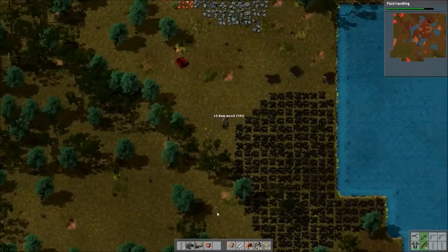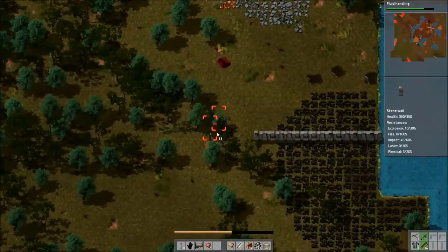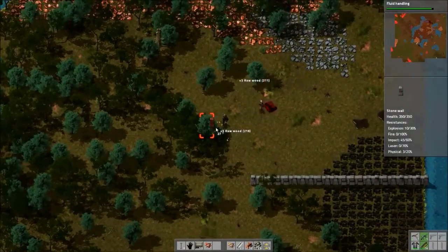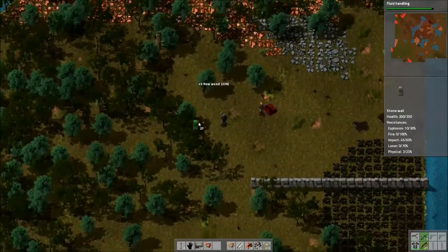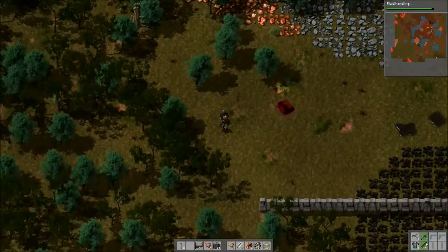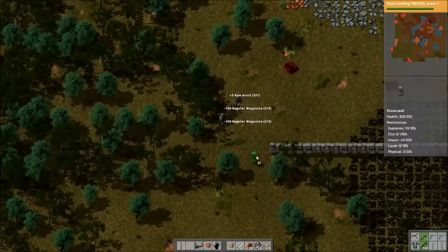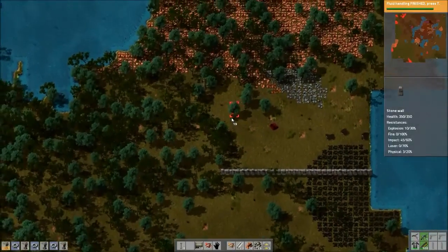If you want to try to wall it off you can, it's gonna take a lot of walls though. We do have a total of three chests full of stone bricks so it shouldn't be too bad. Are you gonna handle the defense down here? Yeah, I'll deal with this. Here, let me give this to you. How do I give the whole thing to you? Control click — there we go. Here, stop moving so I can click on you. Should be enough to put at least 50 magazines in each turret.